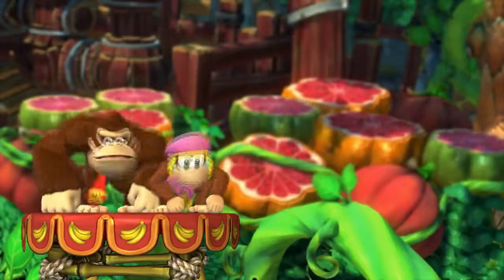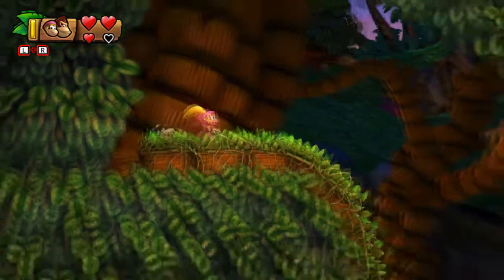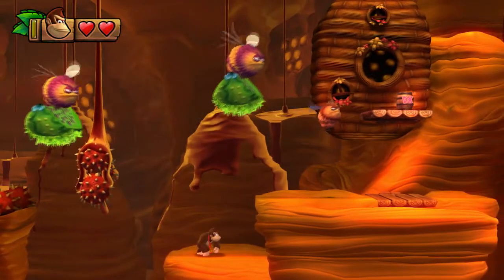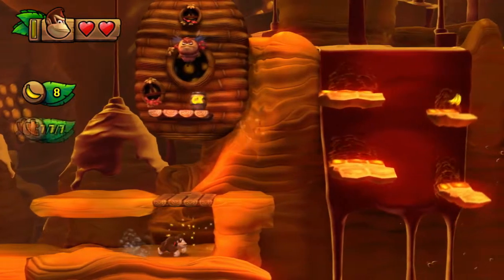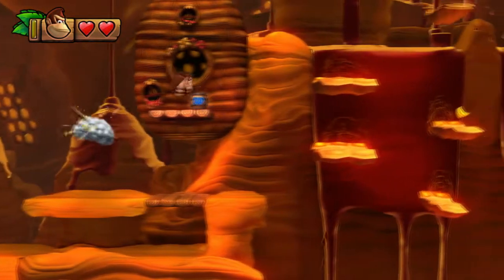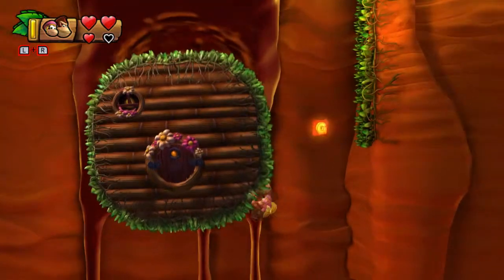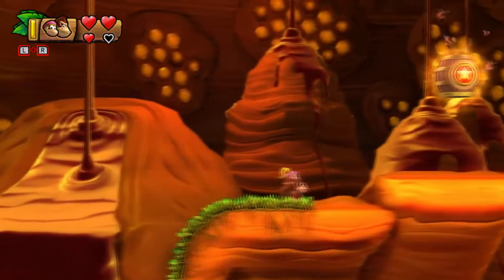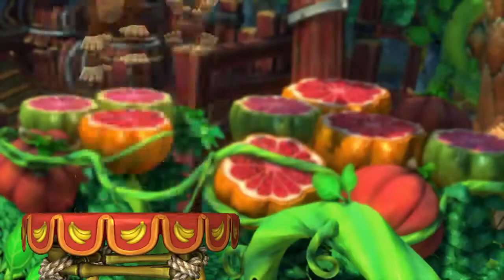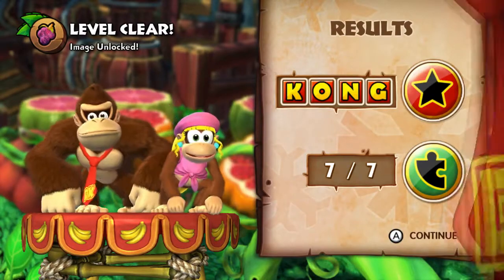Don't fall into the pit — there we go, that's the first one we missed. We actually walked right past the puzzle piece we missed, and that wooden platform should have been a clue. There we go, that's all of the puzzle pieces. Now I need to collect the end and get to the gold barrel. Got all of the KONG letters and all the puzzle pieces — we're out of here.